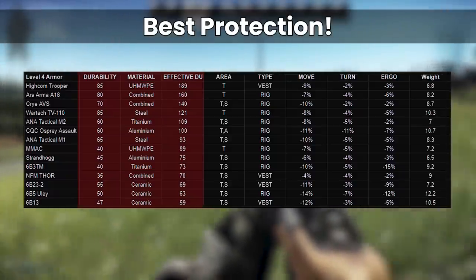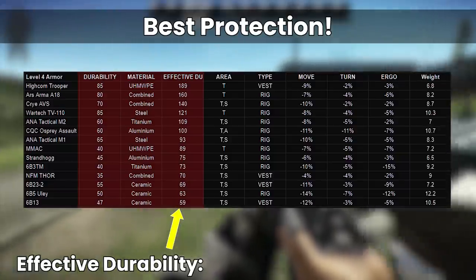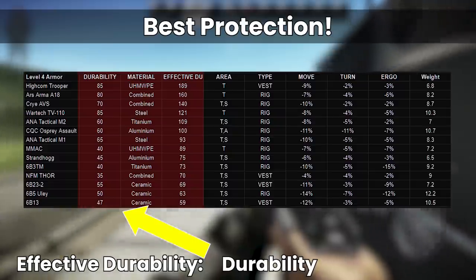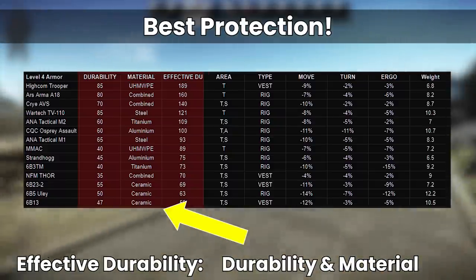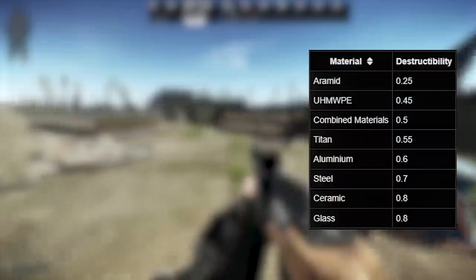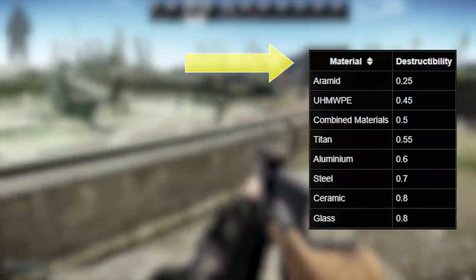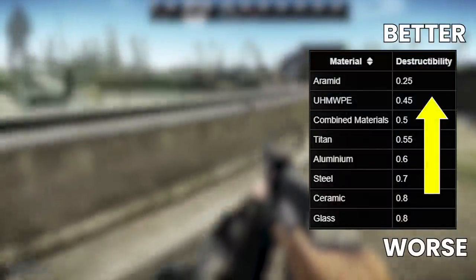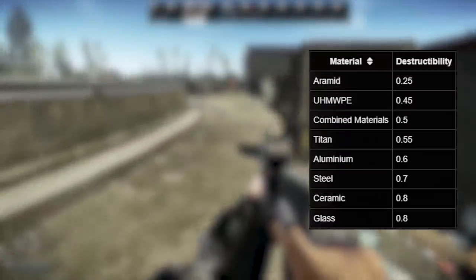As a quick refresher, to compare armors and rigs like for like, we need to think about effective durability — a concept that takes both the durability you see in game and its material type into account to work out its overall practical durability. The destructibility table found on the ballistics page of the wiki lists how the different armor materials affect this, with lower destructibility being better. Think of it as a percentage: how much armor durability damage does an armor take when hit with a round compared to some default.